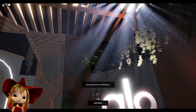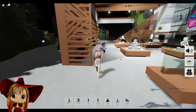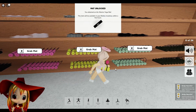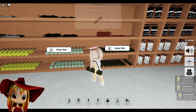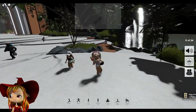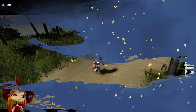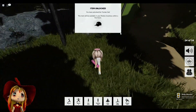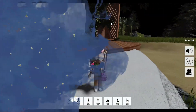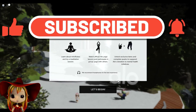Hi everybody, today I'm playing the Alo Sanctuary. The first five items are super easy to get — you just come over here, press E on all of them, and grab all of the mats. It'll take a while to appear in your inventory, but eventually all these yoga mats will appear. We did it! You get a funny little cap — it'll go in your inventory in a few hours. Please like and subscribe before I start this video, let's get started!